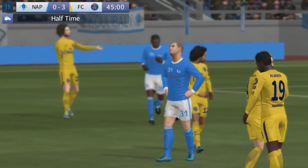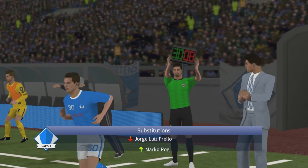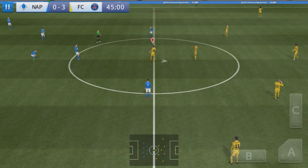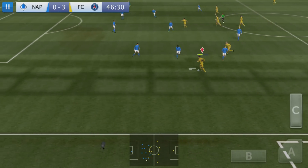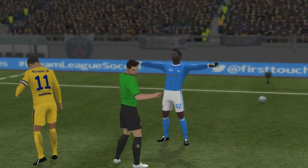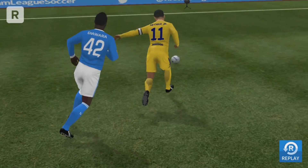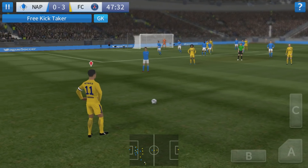Oh, great first half — let's hope for more of the same. So a few changes at the break, let's see what difference they make. And off we go. Let's see if the losing side can conjure something special up — they have a mountain to climb. Referee calls play back for the earlier foul. Surely the cards are coming out here — actually it looks like a telling off, but he'll have to be careful.